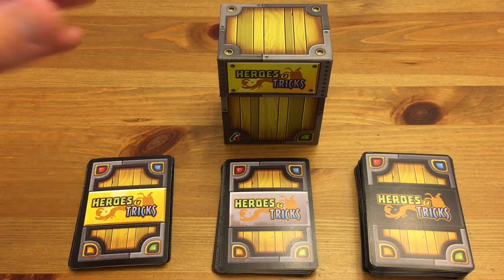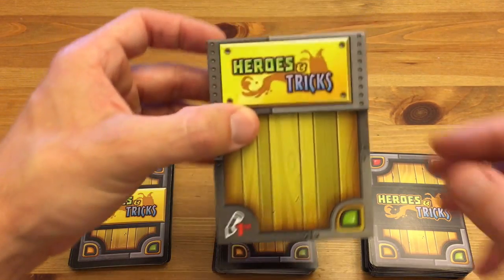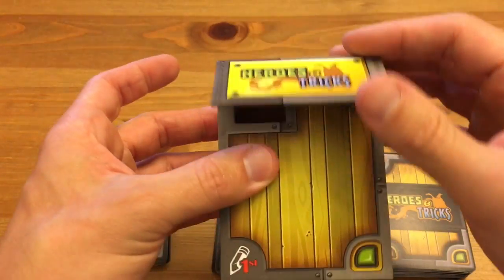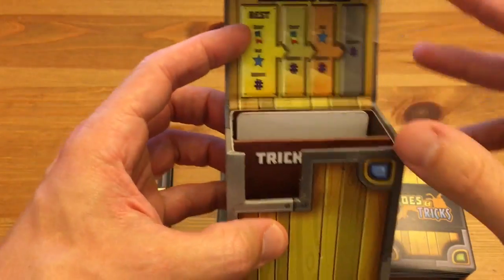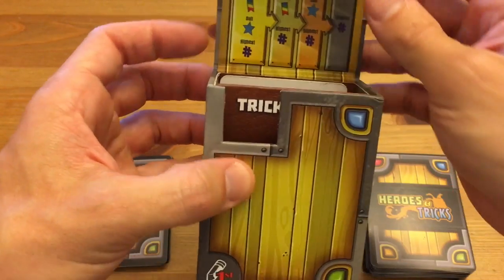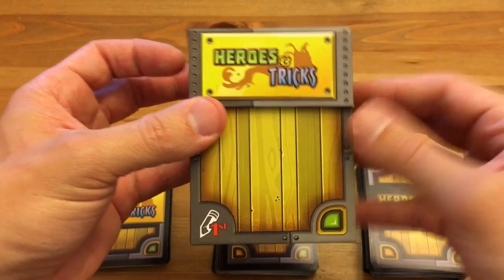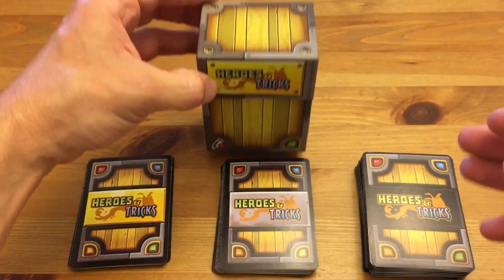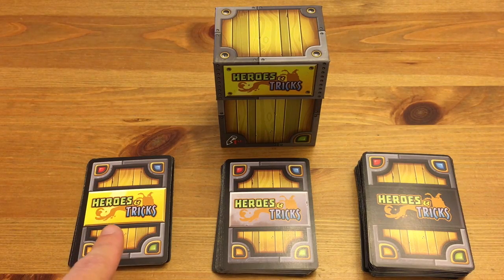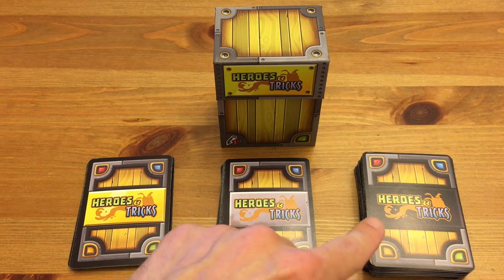Here we have Heroes and Tricks. It all comes in this fantastic box for on-the-go play. It's actually a component in the game, which we'll see in a second — magnetic lip. There'll be a divider here, which we'll talk about. So here's the box, and then there are three types of cards: the Heroes, the Gear, and the Play cards.